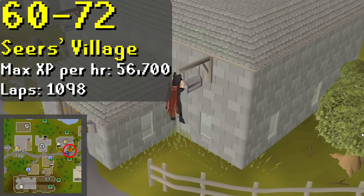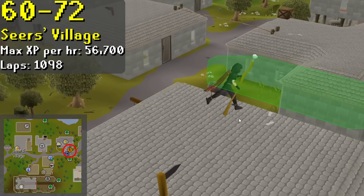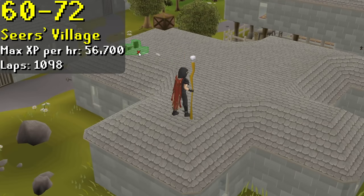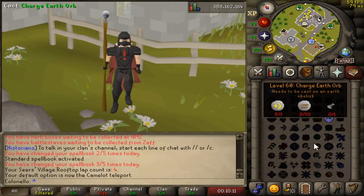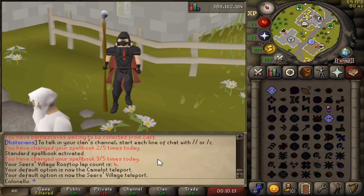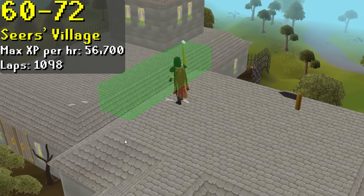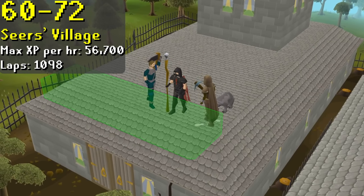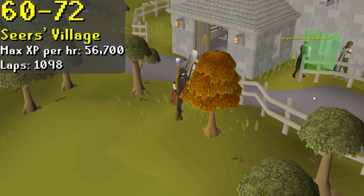From levels 60 to 72, you'll be doing the Seers Village rooftop course. This course is a little different from most — the only way to achieve maximum XP rates is if you have the Kandarin Hard Diary completed. This diary allows you to change the Camelot teleport to the Seers Village Bank, and it gives you 15% more Marks of Grace on the course. If you don't have this teleport, your rates will be slashed to about 40 to 45,000 XP per hour. So instead, if you already have full Graceful, I'd recommend skipping to the next training method a little early.